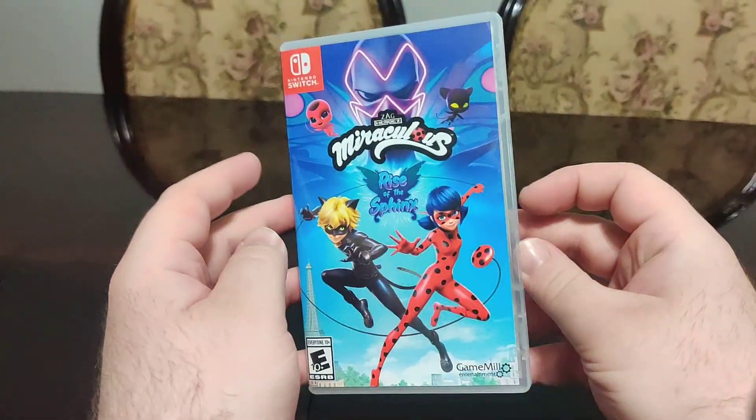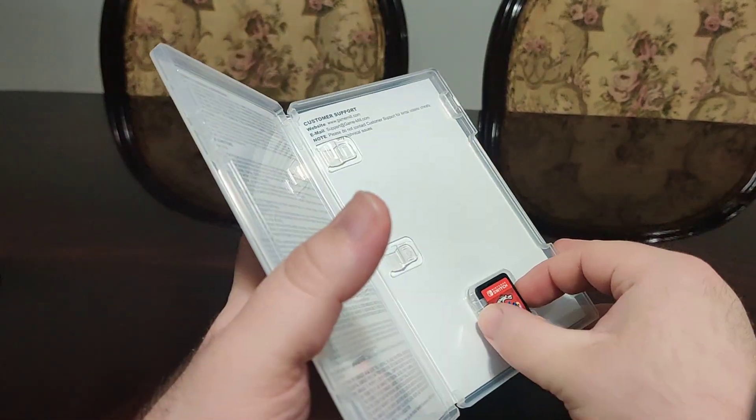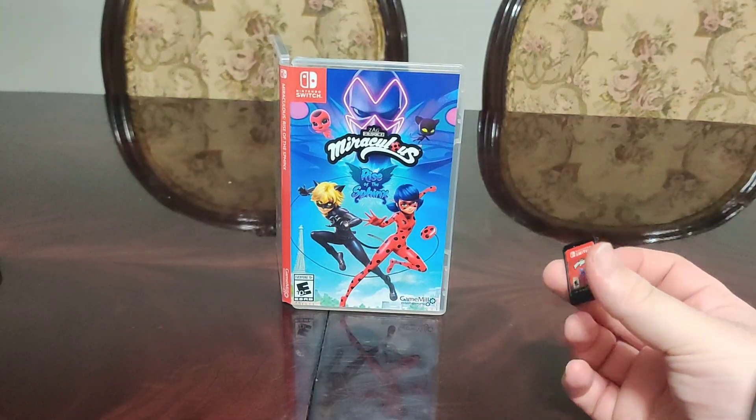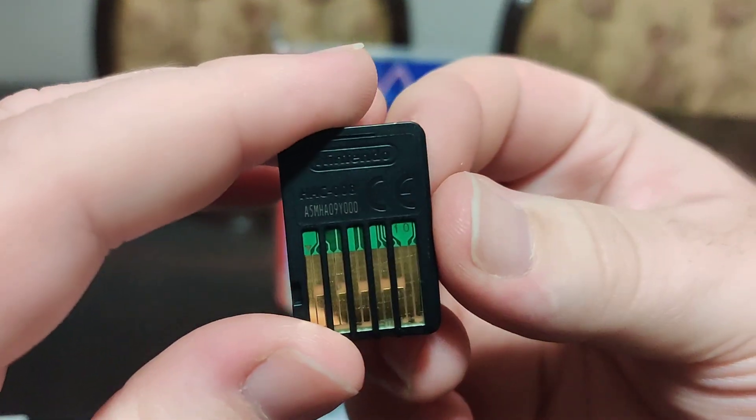We have the info on the bottom. I think this is the second Miraculous game on the Switch. Inside, we just got warranty info, nothing interesting there. No artwork or anything. We have the cartridge — we got the front, and we have the code on the back.